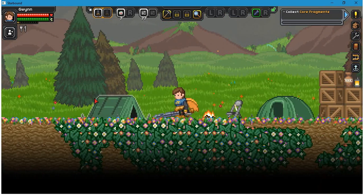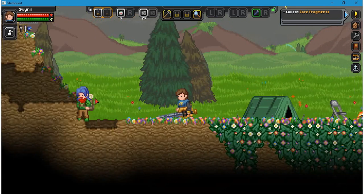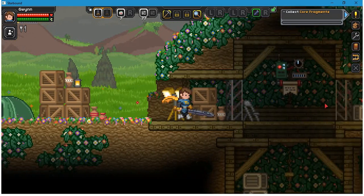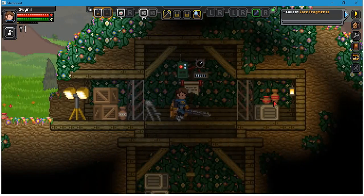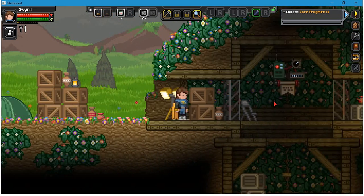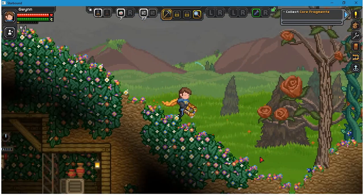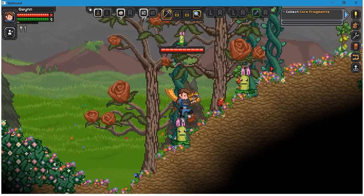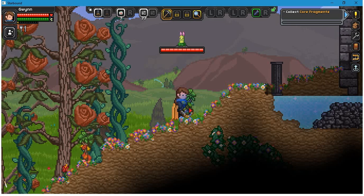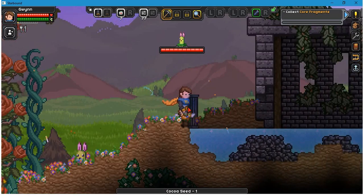Anything will do. Hi! You don't have any food, do you? No? I think I came from up here actually. These guys are friendly. Oh, here's something — cocoa seeds, but no actual food.